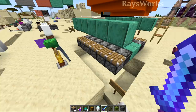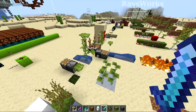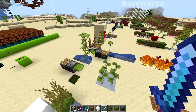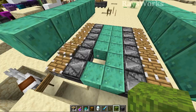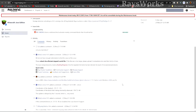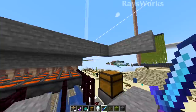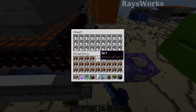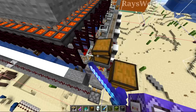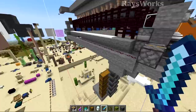You may remember my quantum-entangled piston and observer that would randomly activate despite no updates occurring nearby — the updates were actually coming from far away where drip leaves were causing three pulses with a short delay. It turns out the issue was related to the clone command copying extraneous block ticks from outside the selected area. A clone command cloning just a single chest was accidentally pulling ticks from the drip leaf area and applying them to that observer, causing the piston to activate.